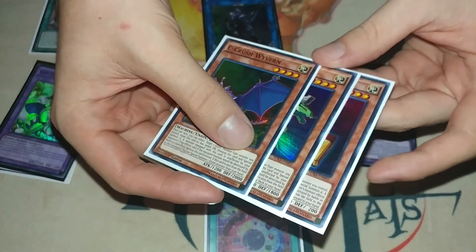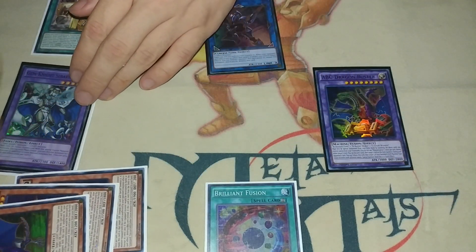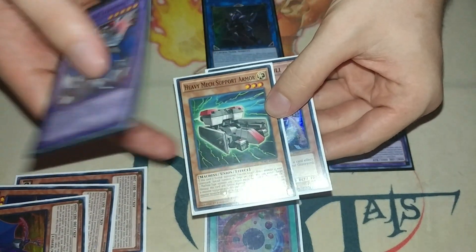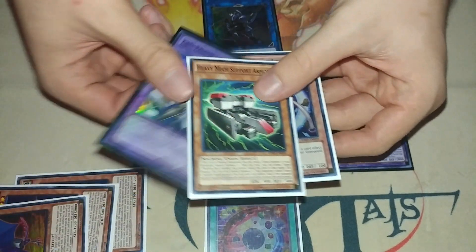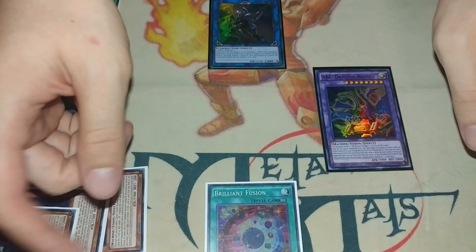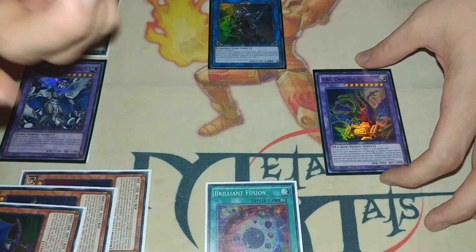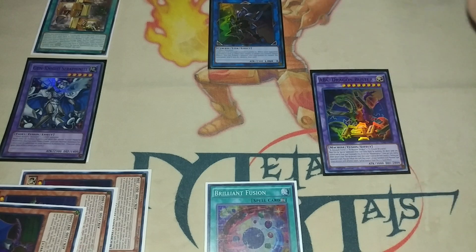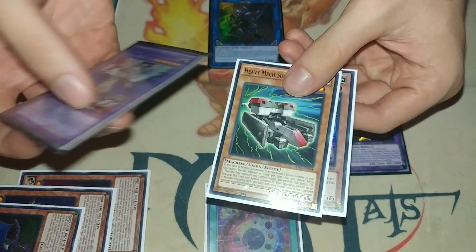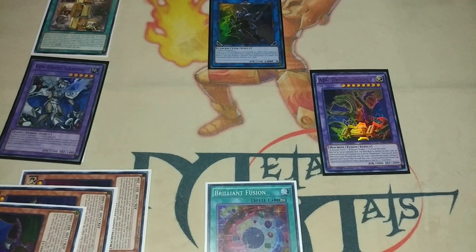ABCs are pretty cool — I might do a deck profile eventually. I'm playing some spice, I think it's fun. This card is Heavy Mech Support Armor and I'd probably just play one copy specifically for this combo, because if you do have a Thrasher or Gadget you don't need to grab it with Union Hanger. But if you don't have one of those and you do have Brilliant Fusion, you basically don't have any plays without at least one copy. Hope you guys enjoyed the combo video — see you later, bye!